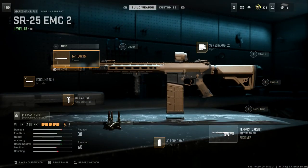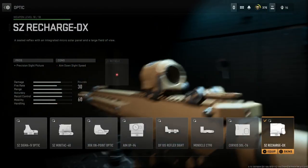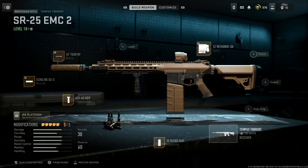Selecting the 16-inch barrel — we'll skip the laser. For the barrel, we tune it to recoil steadiness and leave the ADS/damage range slider in the middle. For the optic, this is personal preference — I love the Trijicon SE Recharge DX, a 1.5x magnification. It gives precision sight picture; ADS speed is the con but that's negligible. We'll tune the eye distance all the way to far and leave the other slider in the middle.